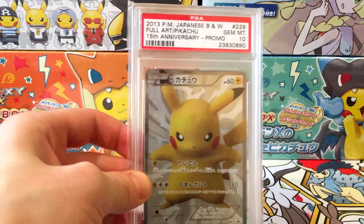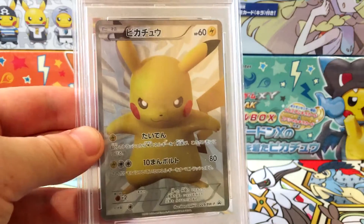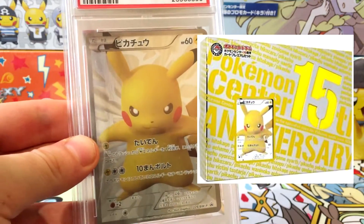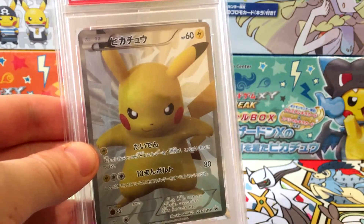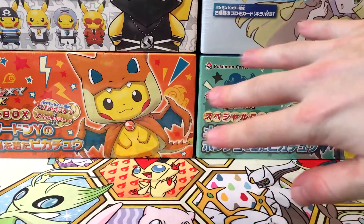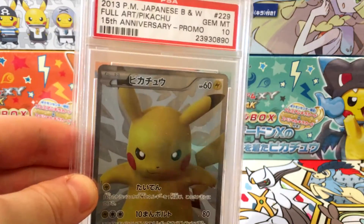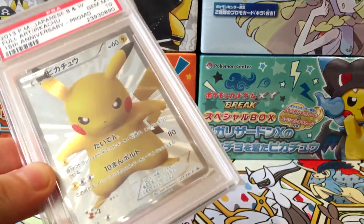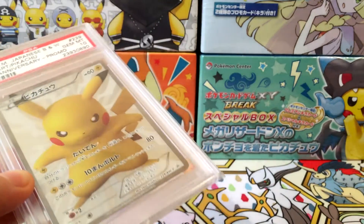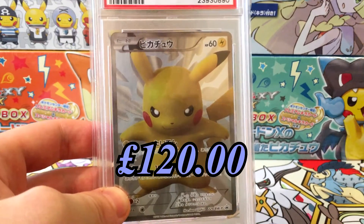At number 7 we have the first and only PSA 10 card in the collection — a PSA 10 15th Anniversary Pikachu promo full art. This card came from the 15th Anniversary promo box released in 2013. I also think this was the very first Pikachu full art ever released, even before similar boxes that came out around 2014. So this is a piece of history — electric coming out everywhere, silver background, and it's got a really nice texture to it. This card graded is worth 120 pounds plus.